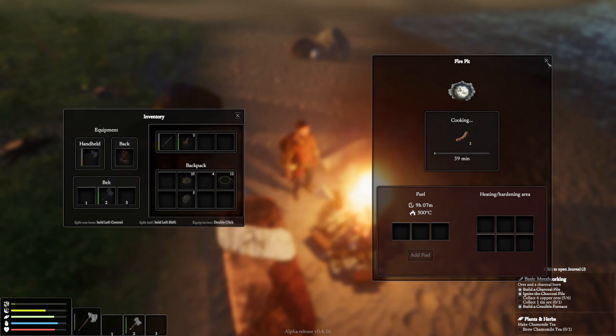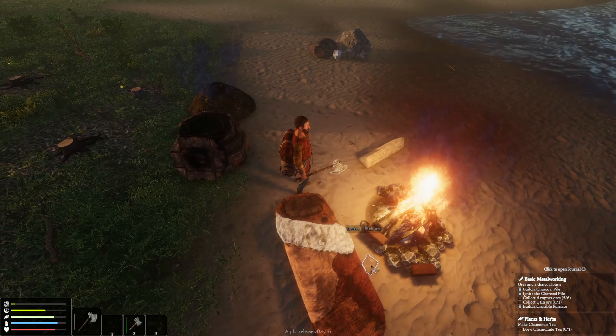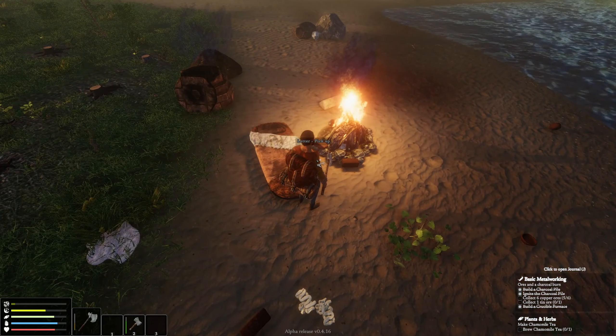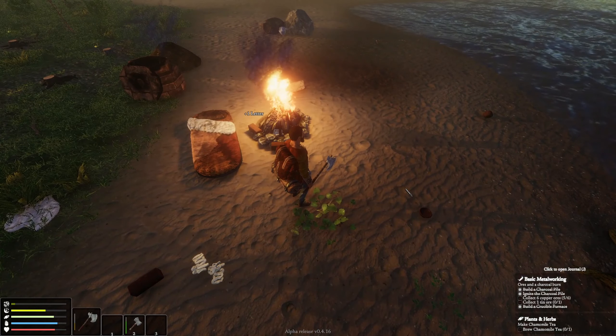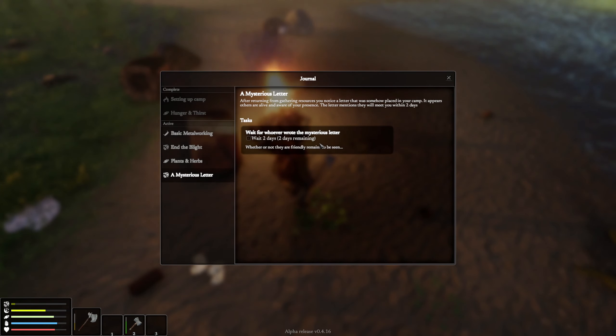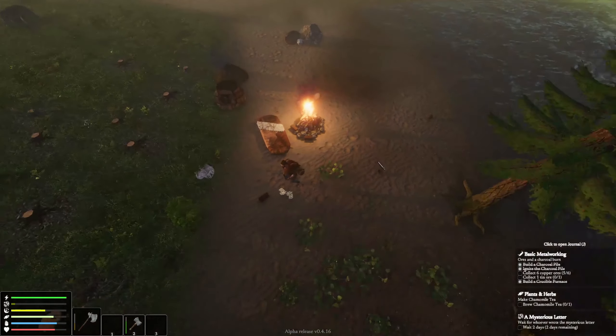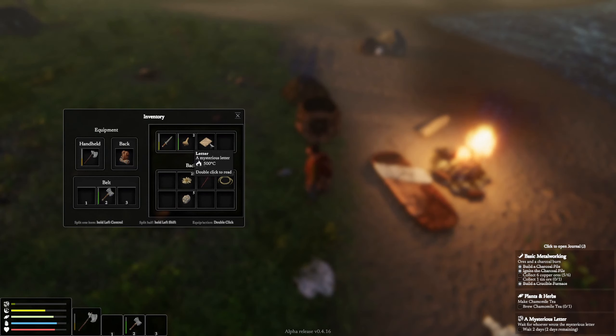We'll go ahead and start cooking the sausage. We made a kind of mistake — we're gonna have to go get water, boil it up, and then put our tea in. Oh, we never looked at that note! There's a little note here — a letter. Let's pick it up while we're waiting and right-click to read it. 'We have seen your smoke from afar. We will meet in two days.' All right, kind of cool! Mysterious letter — after returning from gathering resources, you notice a letter placed in your camp. Others are alive and aware of your presence; they will meet you within two days.